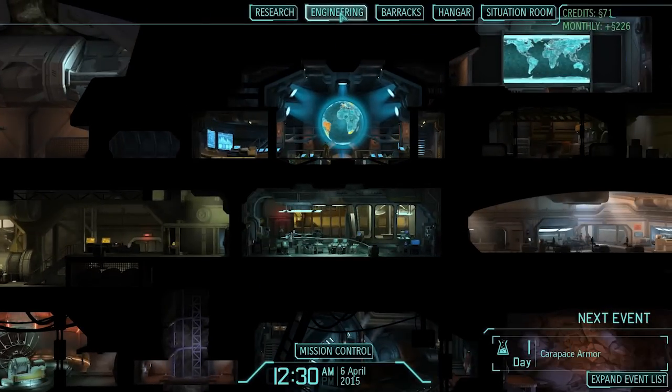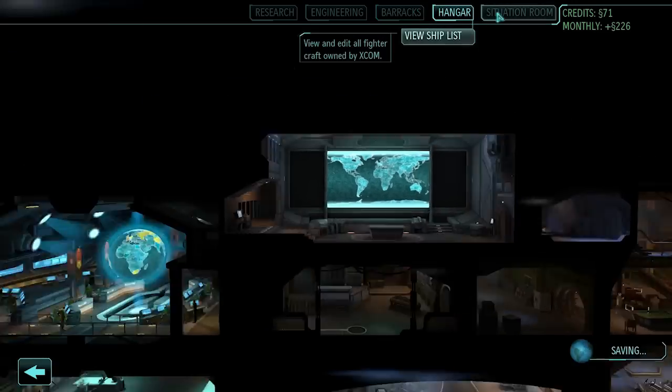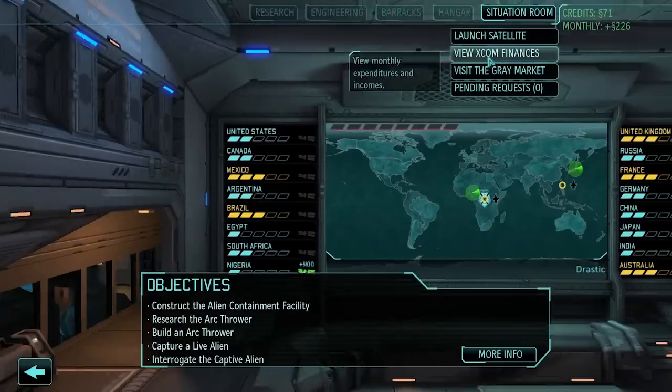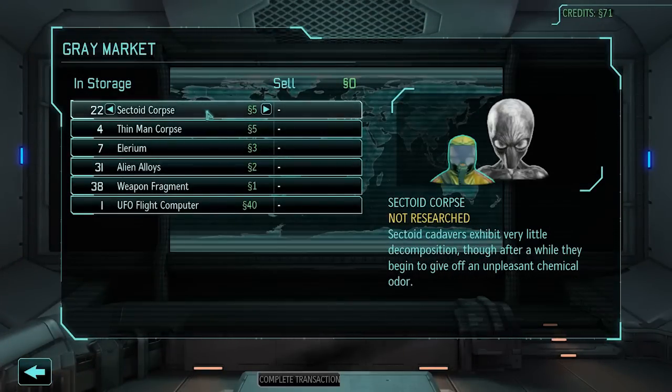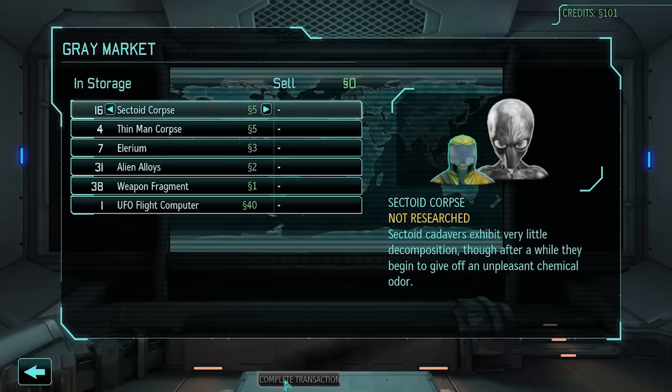I only have 71 credits — I need to buy another satellite. Let's see: I'm gonna sell 30 — six corpses. I've got 16 of them, that should be enough.